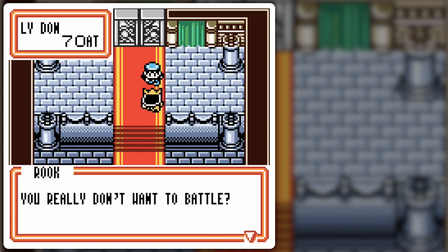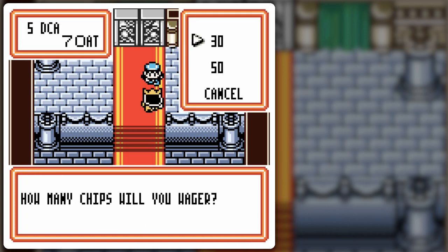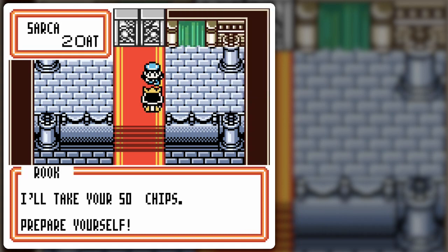We decline initially, then accept. So you're ready to battle — yes. How many chips do you wager? It's 50. There we go. I'll take your 50 chips, my 50 as well, and prepare yourself.